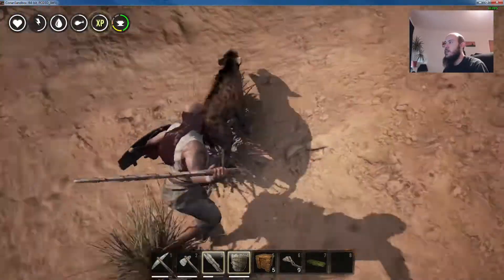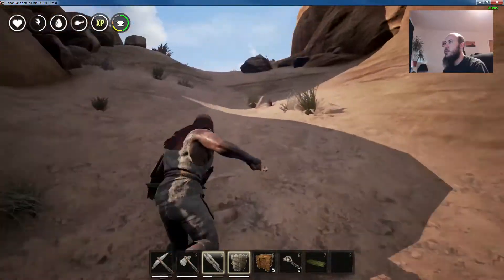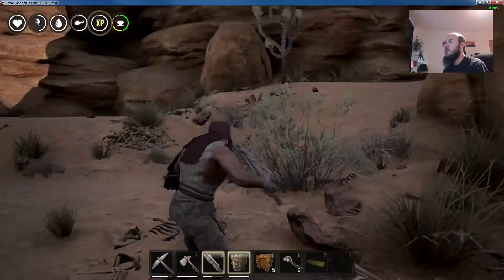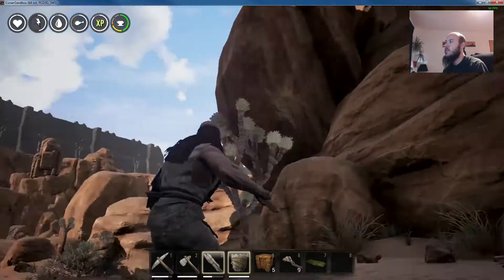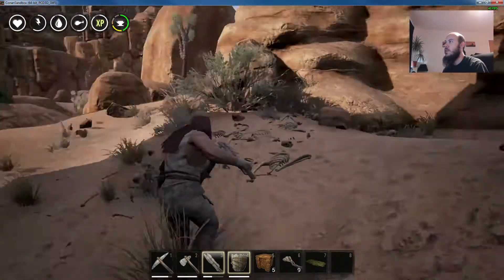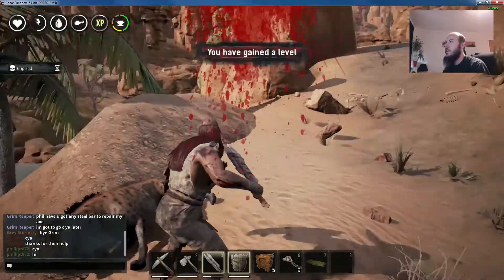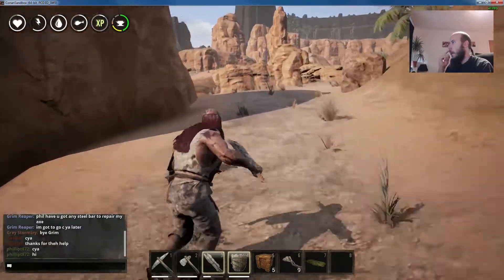I need to take care of this hyena because I don't want it slowing us down while we're running away from this crocodile. Someone's got a lovely little base. There are bones everywhere - does that mean something dangerous is nearby? Suddenly more hyenas. Gained a level - awesome.